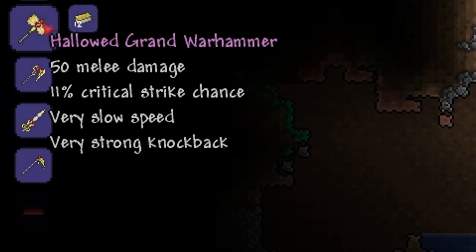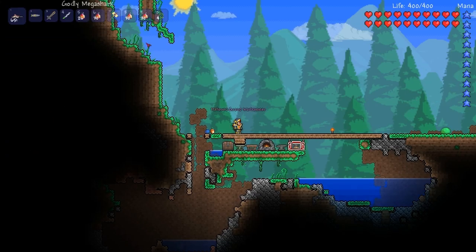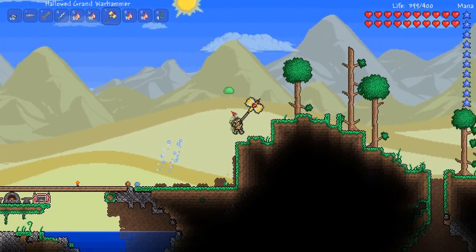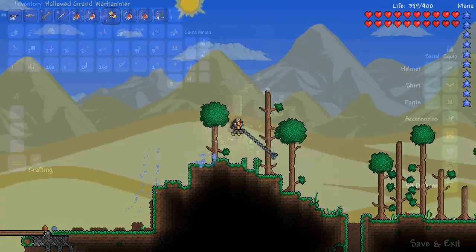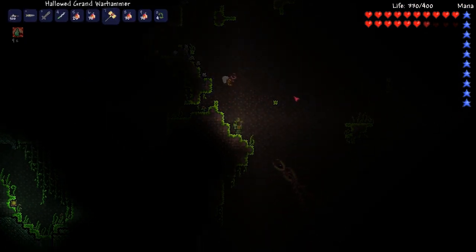Next up is the Hallowed Grand Warhammer, which costs 12 Hallowed bars or an equivalent of 60 Hallowed Ore. This weapon has one of the highest radii in the entire game and it's great against a pack of enemies. Although the weapon is slow, the knockback, critical strike, and damage make up for that. The hammer is quite costly in terms of Hallowed bars, but since there aren't that many uses for Hallowed bars, it's more than worth it.